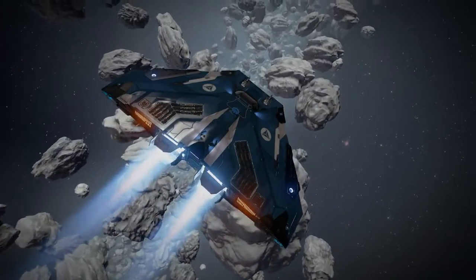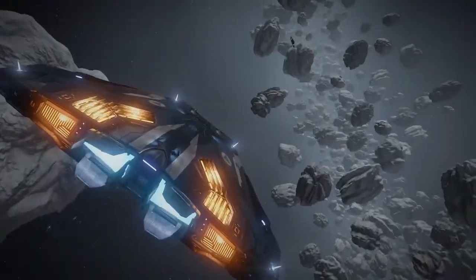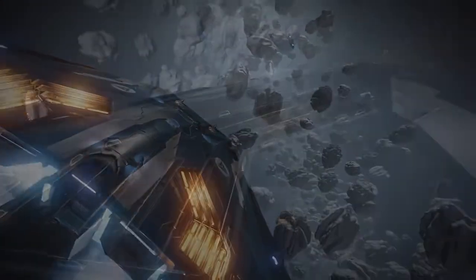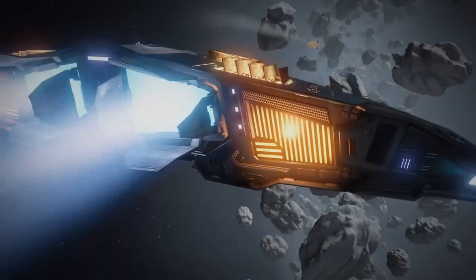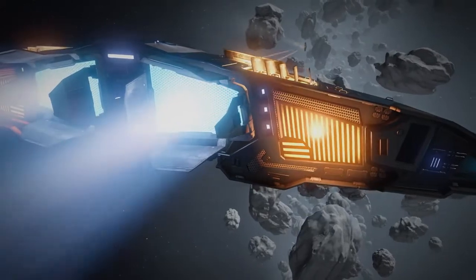Obviously we take quite a lot of influence from different places, but we then put our own spin on things to make it slightly different, something a bit cooler. When you look at it, it looks like a Cobra Mark III or a Sidewinder, but also we've got these flaps and fins and heat vents and engines and they all work together and look like it's a real spaceship. It's not just a wireframe anymore — it's actually becoming tangible.